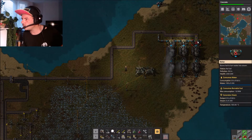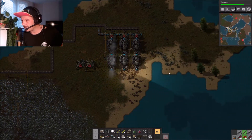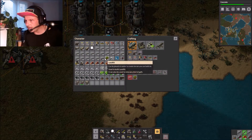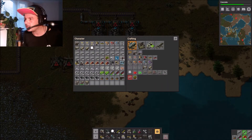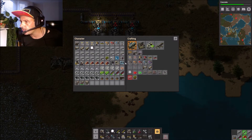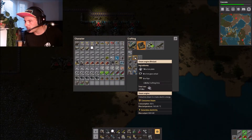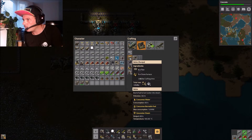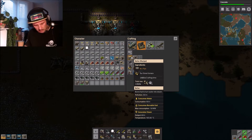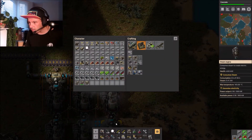They're attacking again. Let's continue. I did make up some extra landfills. Let's get these guys in. Now let's check on the situation with the furnaces. We have steam engines and we need boilers - let's go for 10 and 20. One two and one two three four. Let's go up here and get those going.